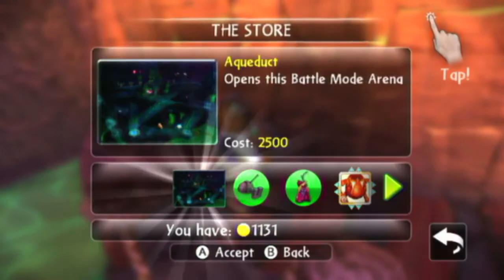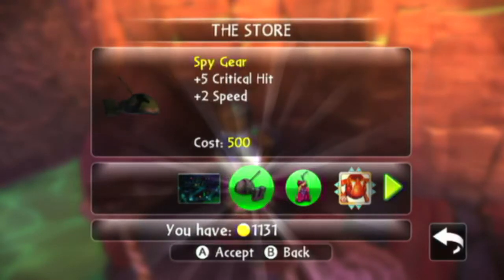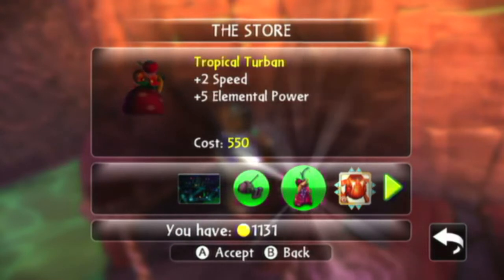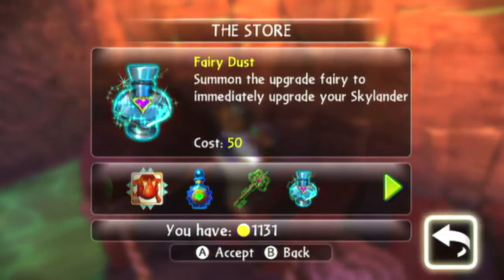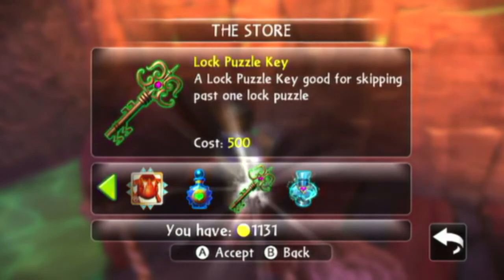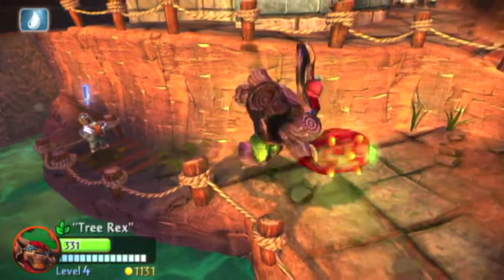This gentleman right here will sell you different items throughout the game, such as hats for your characters, sky stones — which I'll explain later on — different maps for the battle arena, and maybe unlock keys for certain puzzles that you have to do later on, which I'll show you.